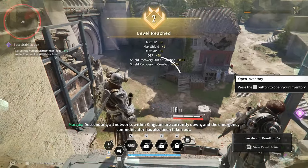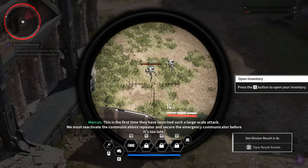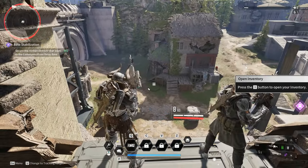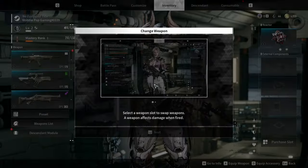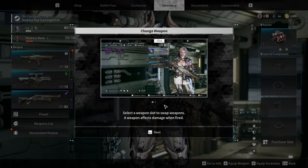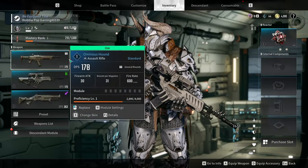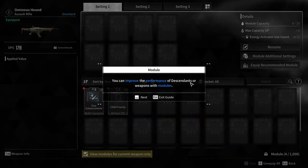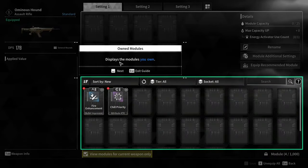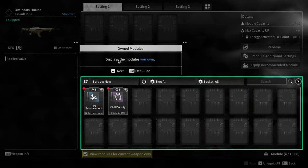The emergency communicator has also been taken out. This is the first time they've launched such a large-scale attack. We must reactivate the communications repeater and secure the emergency communicator before it's too late. Press I to open inventory, select a weapon slot, swap weapons. Choose a reactor slot. You can improve the performance of descendants or weapons with modules — this is Warframe. That's what it is. It's Warframe and it feels like Destiny 2-ish, kind of like if they had a baby, this is what the outcome would be.